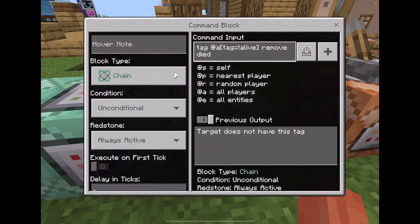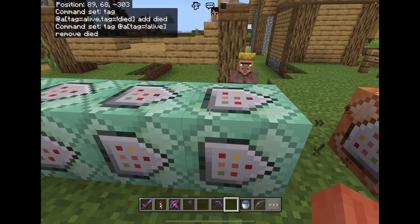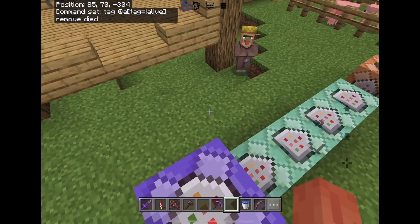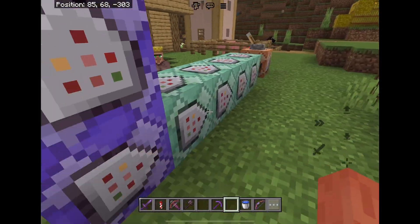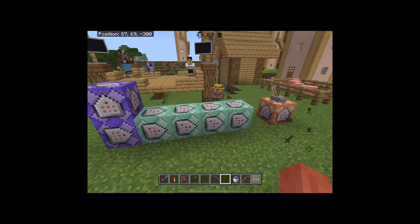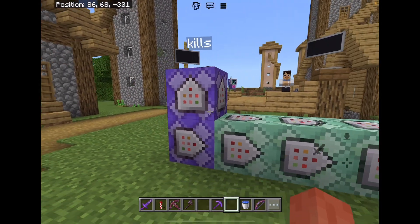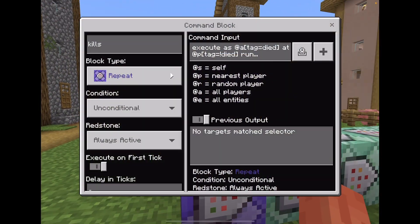This one removes the second tag. They have to be in this order for some reason — I don't exactly know how this works, I just borrowed this from someone. But the kill counter itself makes it so that anyone who has the second tag will give players who don't have the second tag a point.